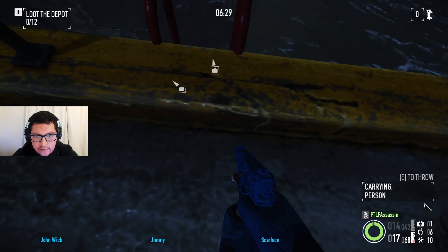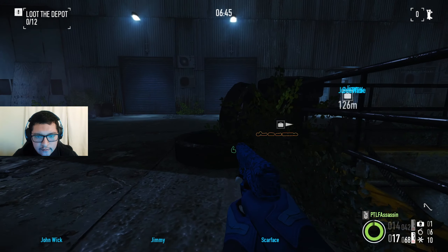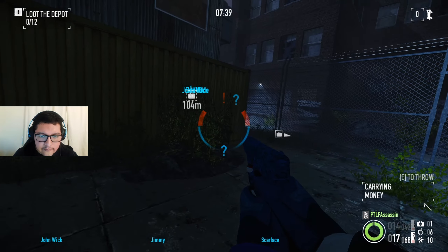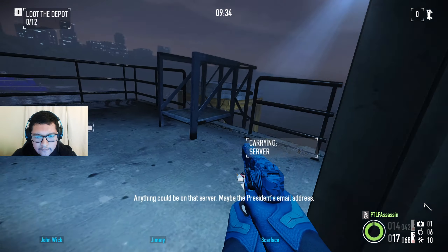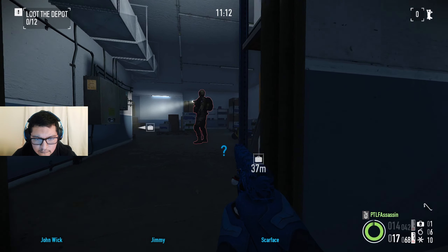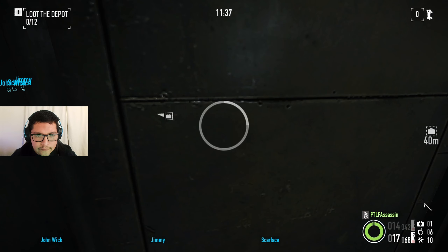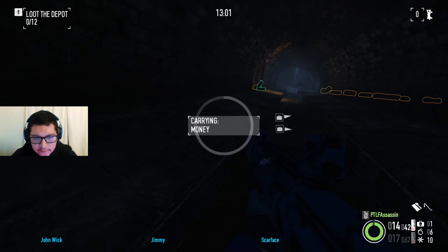Oh no, is that going to be more guards? Container. We're not going to get any more guards. I think we could just put this in. Oh no, I forgot about that guard — that was close. And we get the server. I don't think anything could be on that server. Managed to get by him. Easy. And I think I got a key card — pretty sure I have 12.